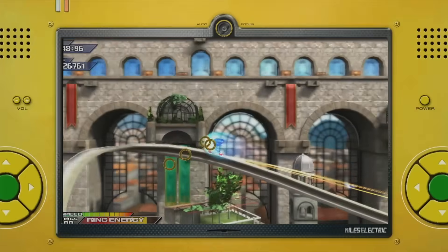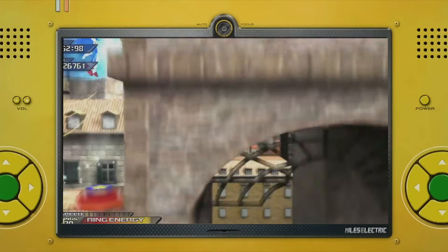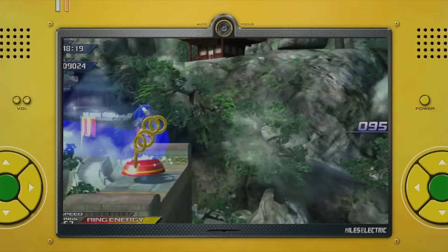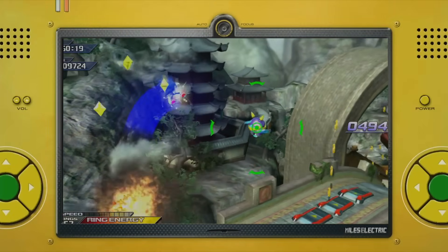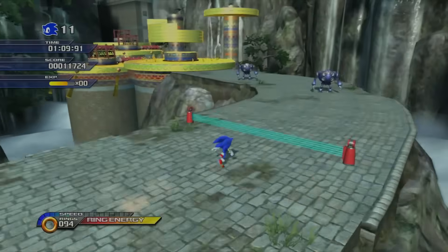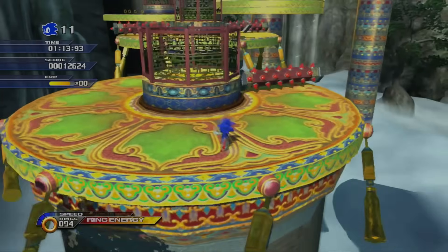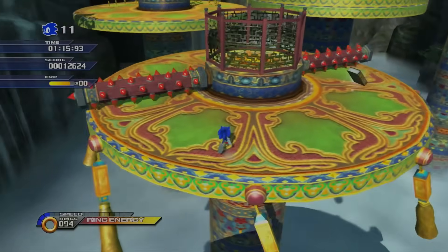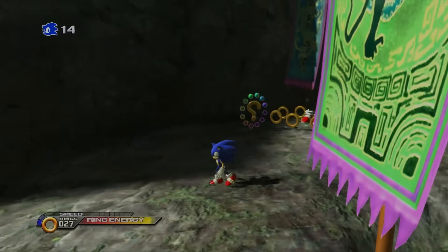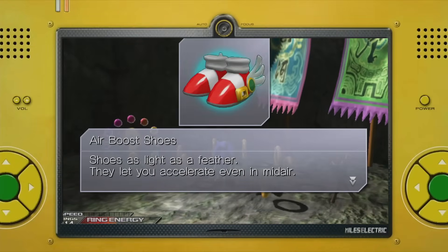When you enter the entrance stage, you'll be presented with the air boost shoes — they let you boost in the air. With these on a no-boost run, you can't just avoid pressing square on the ground anymore, because you will always boost if you have ring energy. With these shoes, the only way to avoid boosting is if there is a target to homing attack, or if you have no ring energy to jump dash. Fortunately, you need to walk into the shoes to collect them, so just don't collect them.